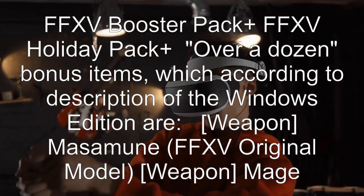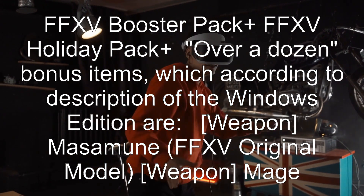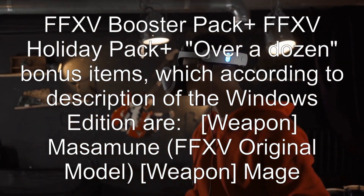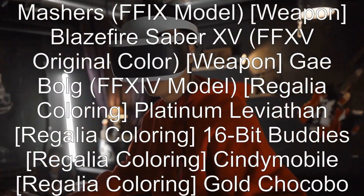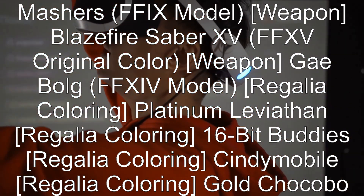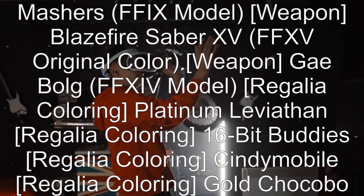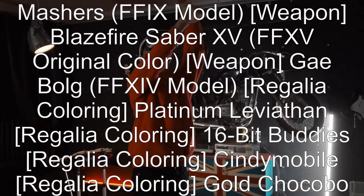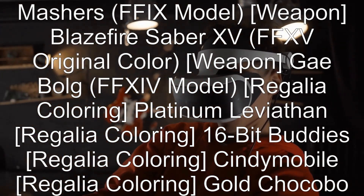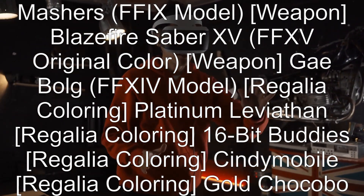It also includes the FFXV Booster Pack Plus, FFXV Holiday Pack Plus, and bonus items. According to the description of the Windows Edition, these bonus items are: Weapon — Masamune (FFXV Original Model); Weapon — Mage Masher (FFXV Model); Weapon — Blazefire Sabre 15 (FFXV Original Color); Weapon — Gae Bolg (FFXIV Model); Regalia Coloring — Platinum Leviathan; and Regalia Coloring — 16-Bit Buddies.